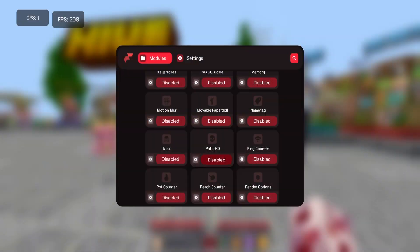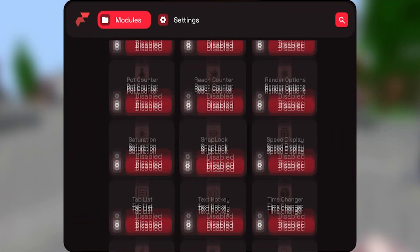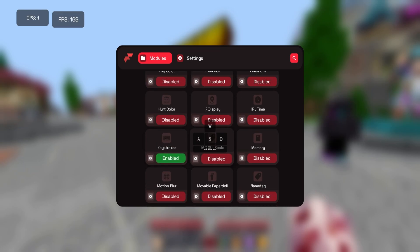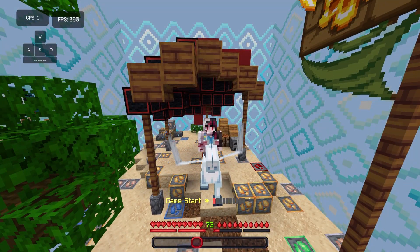Not only does this client have useful features, but it also has fun features. Don't forget my favorite one, the Patar HD. Just look at the amount of features available - we also have zoom, CPS limiter, and keystrokes. We're back after some technical difficulties and I'm honestly so impressed by this client.